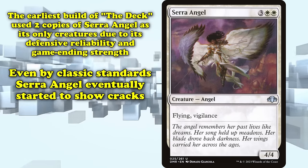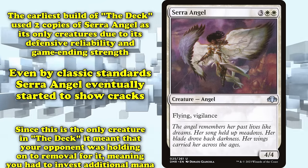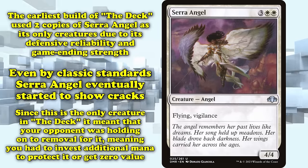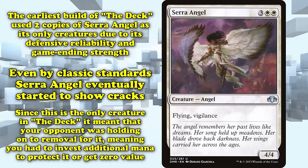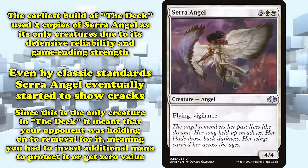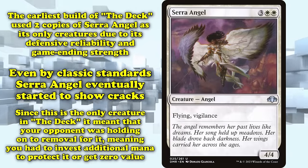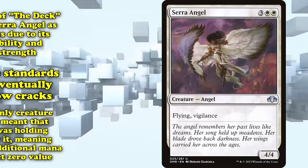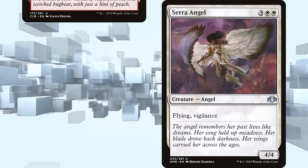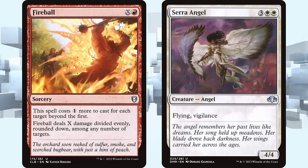Even by Classic Magic standards, however, Serra Angel eventually began to show cracks. Given that she was the only creature The Deck ran, it often meant that your opponent's removal sat dead in hand until you resolved Serra Angel. This meant you often needed to cast Serra Angel with mana up to counter at least one or two spells, or else risk getting no value at all. Later builds of The Deck eventually moved over to using Fireball, to completely render any removal your opponent had basically useless.